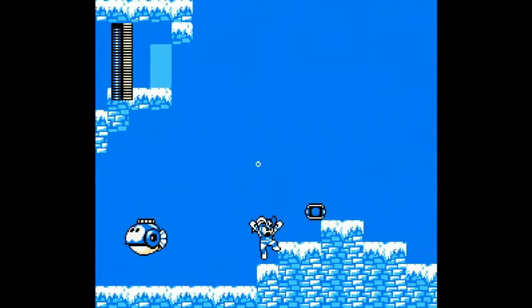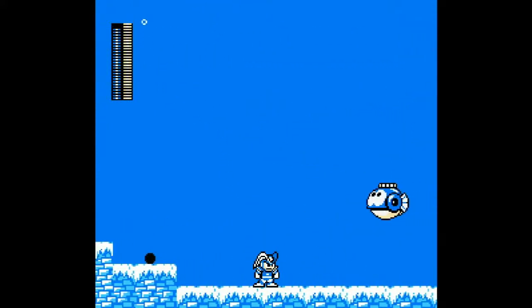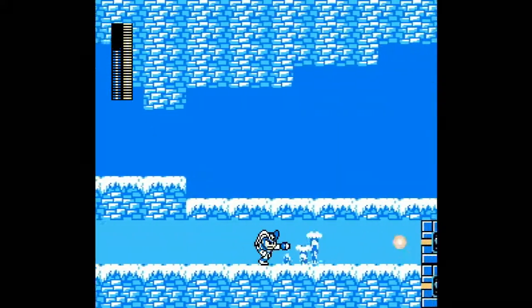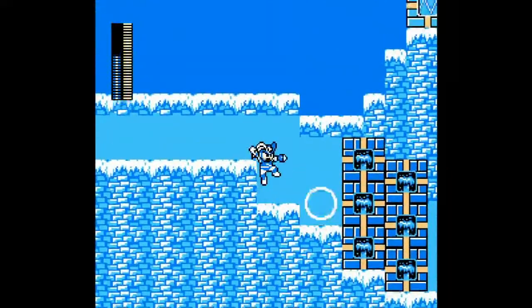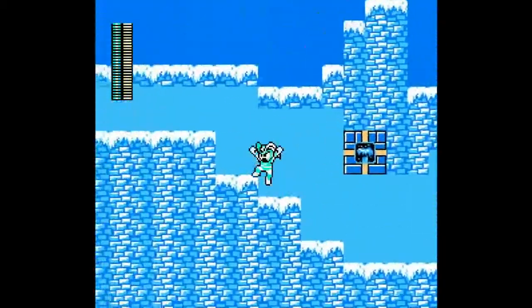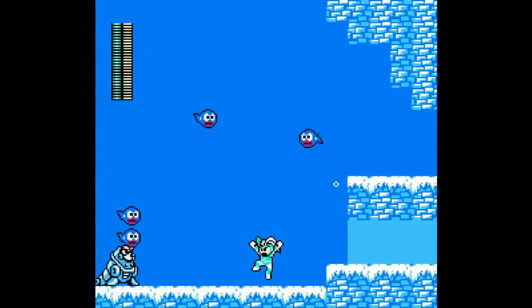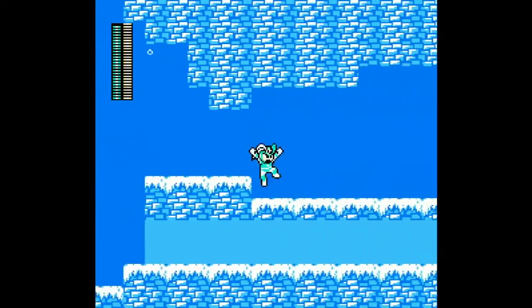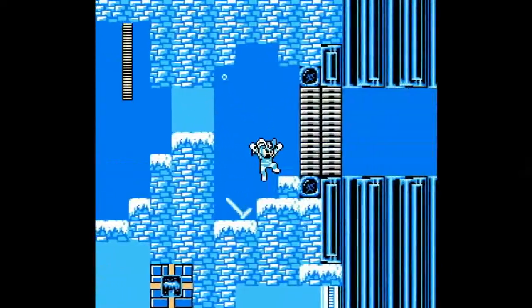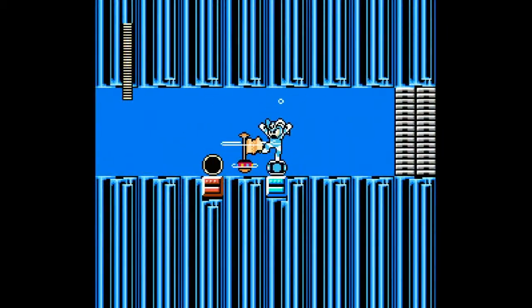Now we get the Water Wave, which functions very differently when you're underwater — I like that. That's another thing I wanted to show off about this stage. You're going to want to use Water Wave normally here. And we get the Crystal Eye. Now, the other issue I have with these weapons that we're collecting is we're basically at the end of the stage. So we've collected three weapons in a very short time.